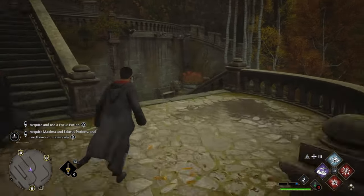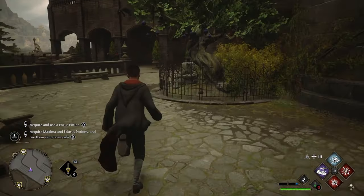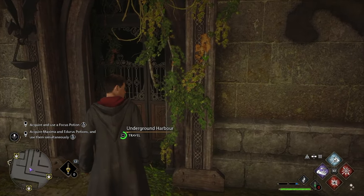For the second chest, head back down the stairs towards the fast travel point. Now follow the path to the underground harbor door. Once inside, immediately cast your spell and the box should be on the left at the end of the platform.